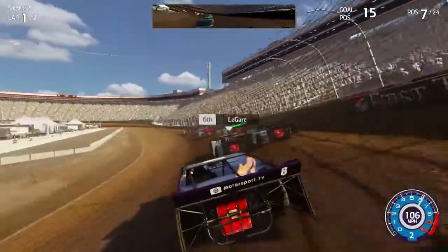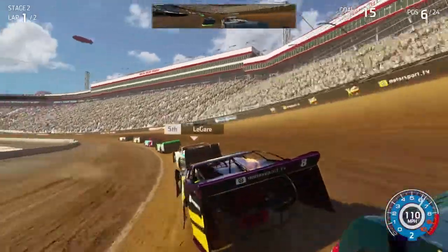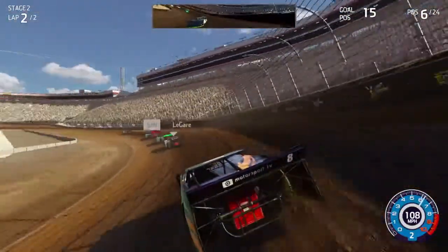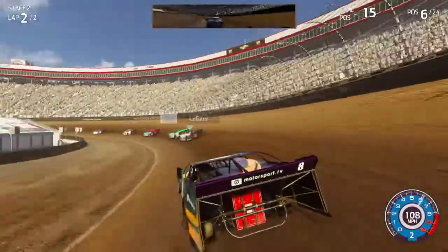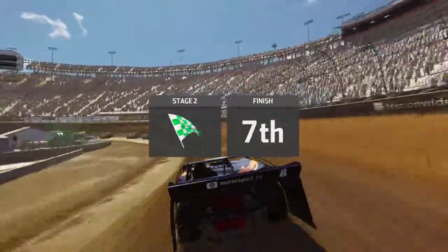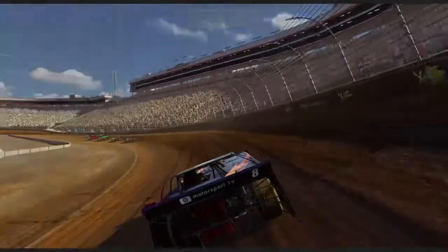Come on, stop blocking me — don't wreck, alright this is good. We're passing Goodman, now working towards Leguire. We may be moving away from him but still — wait, how am I moving away? Oh god, I hit the wall. Well, seventh. It's the end of stage two. At least I'm starting on the inside and not the outside. We're not going to pit.